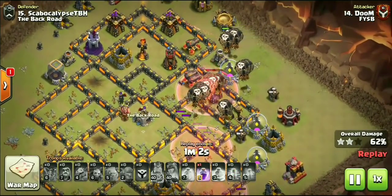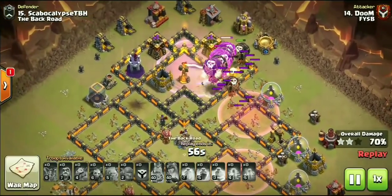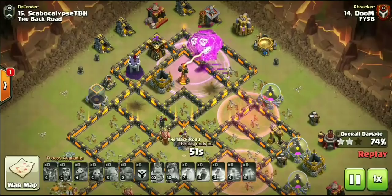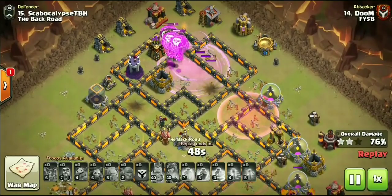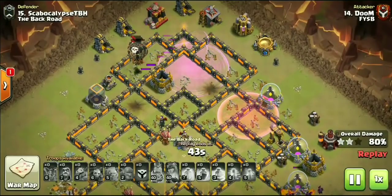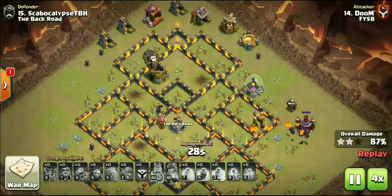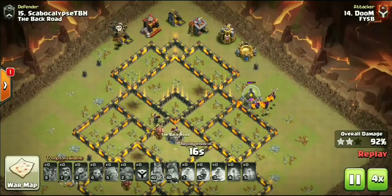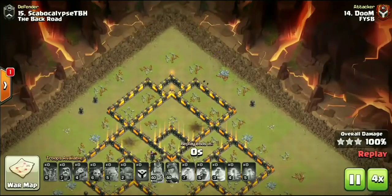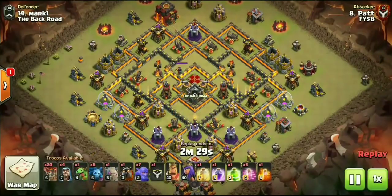Dropping down a big group of loons. Notice they go ahead and take out that mortar to keep all of these loons pushed into the top side, where he's going to be taking on an Inferno Tower, two Archer Towers, and two Wizard Towers. Kill squads are freaking killing it right now at every single Town Hall level. Always making sure you bring a few minions to help with that cleanup. He also has some cleanup coming from the pups, and at least half a dozen loons left over. Doom - huge shout out to him, dude is a freaking beast.